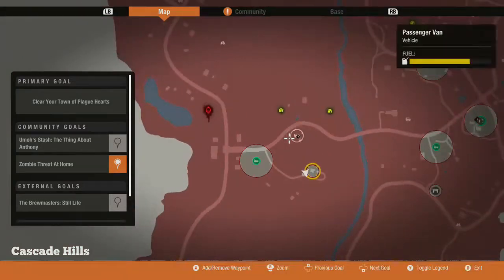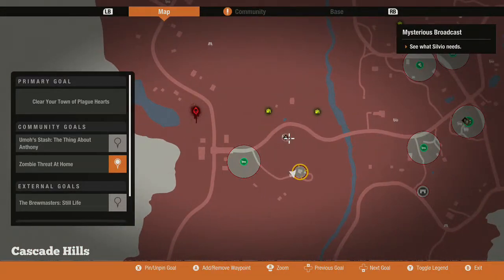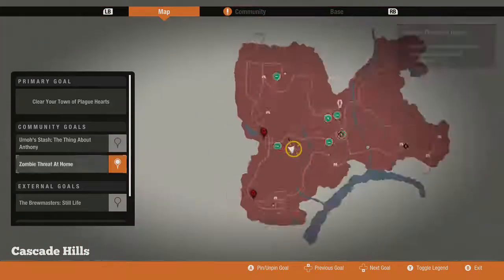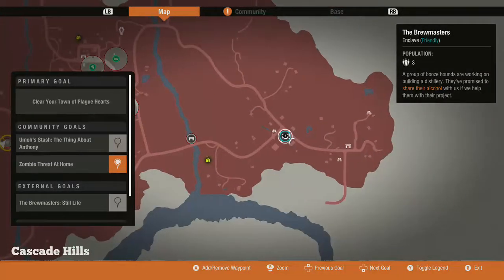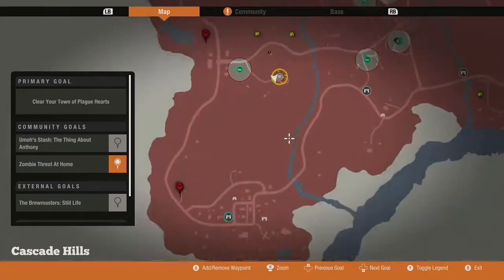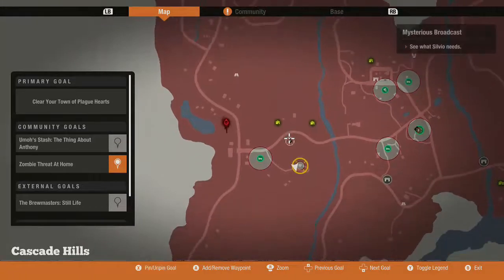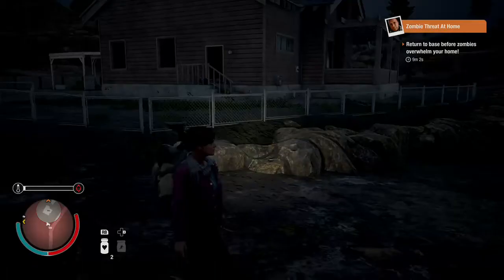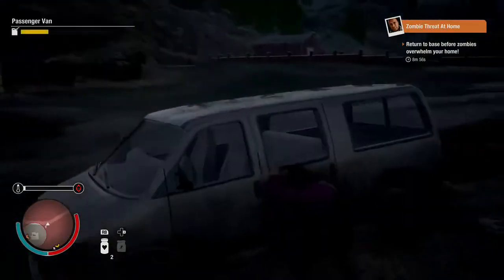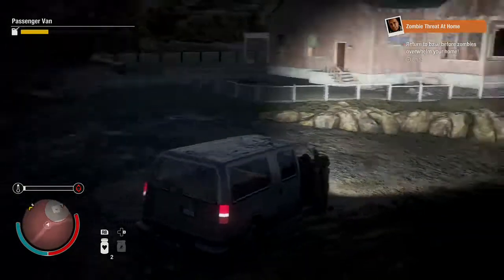Alright, so we got that. There was another infestation — there are two more right over there. And then there's Silvio, who needs help over here. Who was the girl last episode — Victoria — that we wanted to help? She's down here. Should we go see what Silvio needs? Sun is coming up — good news. I didn't want to be driving around in the dark this entire episode.